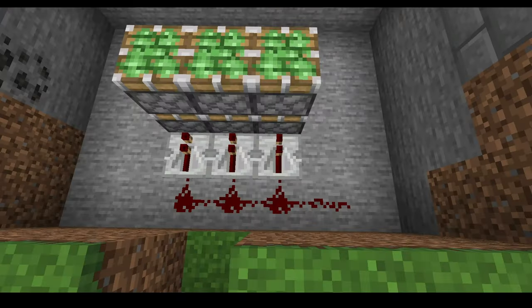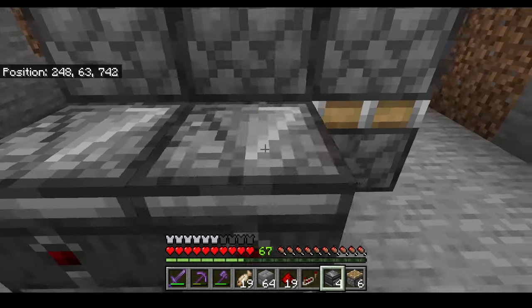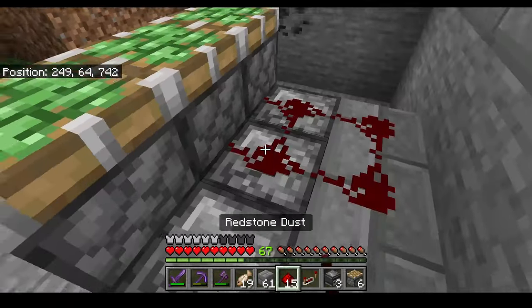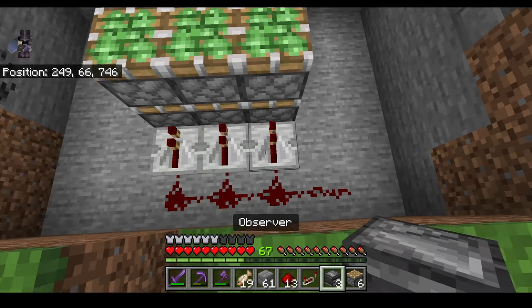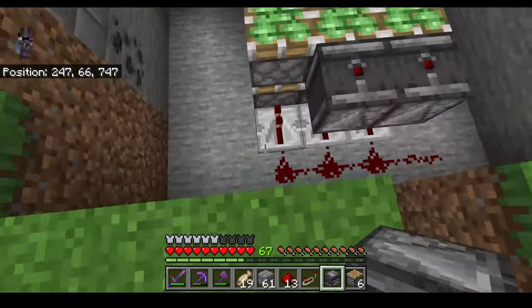If you need to pause and look, this is your chance. Next we're gonna grab some observers, face them this way, and put three blocks down like this. Then put some redstone dust on top like so. Now go over here with the rest of the observers and shift-click to place them facing down looking at the repeaters.